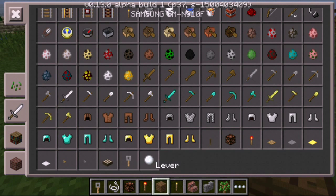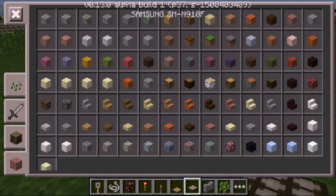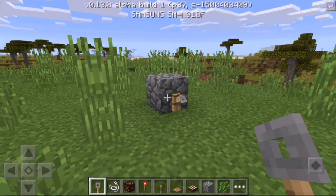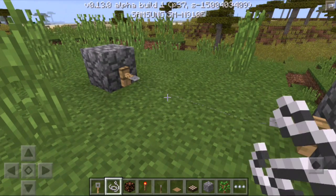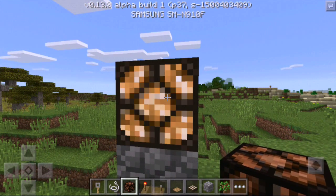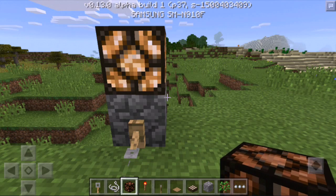Let's get some bits and bobs together - a daylight sensor as well. Let's just start off. Let's put that there, and that there, then get this tripwire hook. That's there. String - oh my God, string works! Now if I put that there... yeah, it's working! It's a bit glitchy but that's because it's build one. It's not an official release yet, guys.